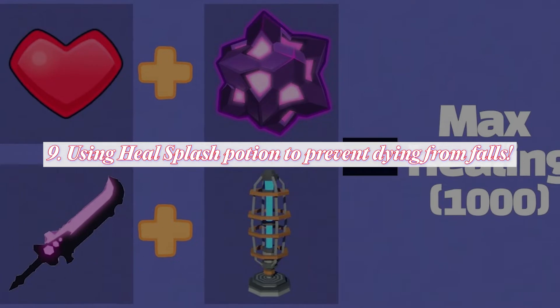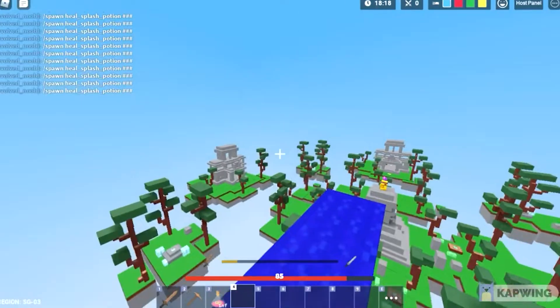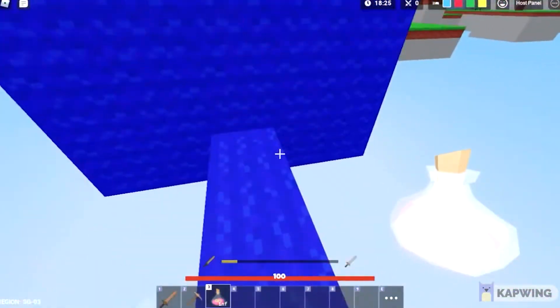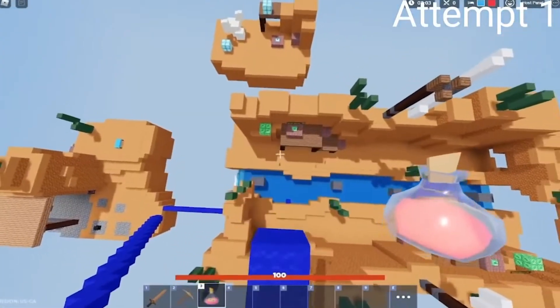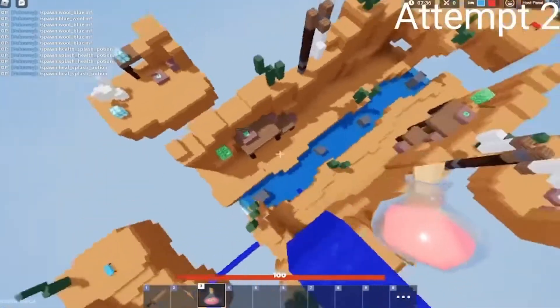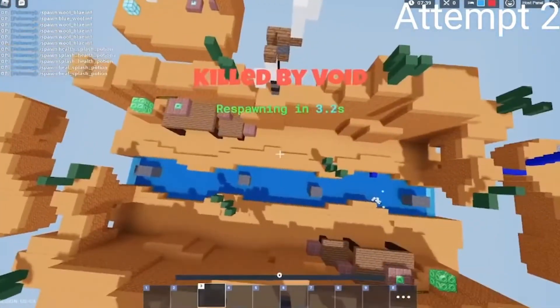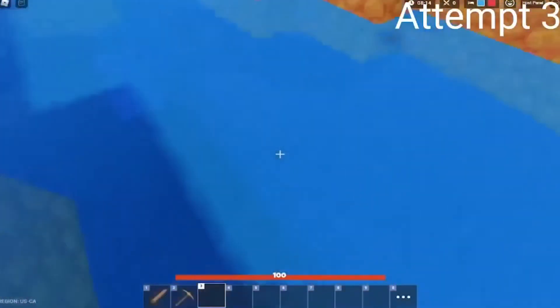Number 9: Using a Heal Splash Potion to prevent dying from falls. This is one of the most trending tricks right now, and a lot of content creators are trying to see if it actually works. According to popular ideas, the Heal Splash Potion is supposed to save you when you hit the ground. To test this trick, the first thing you have to do is make a tower of blocks high enough to kill you — I'd suggest making a tower higher than 40 blocks, because a fall from this height will definitely kill you.